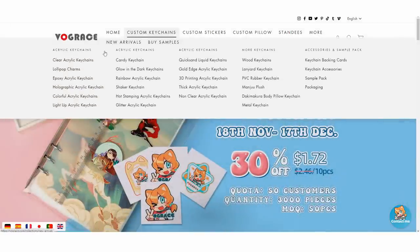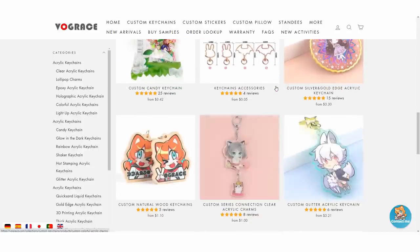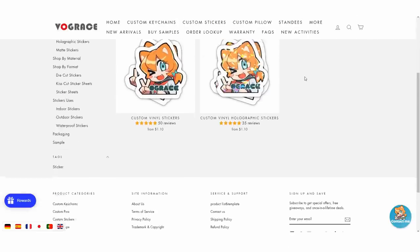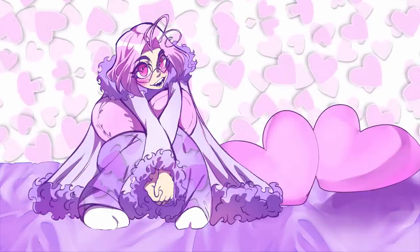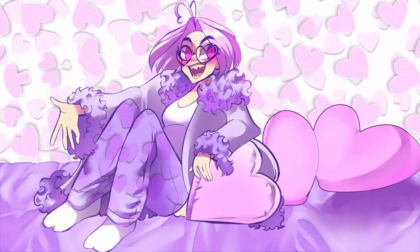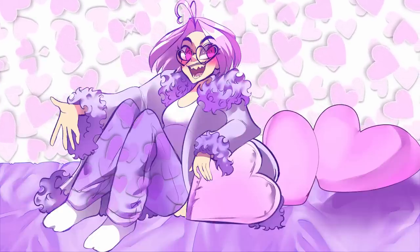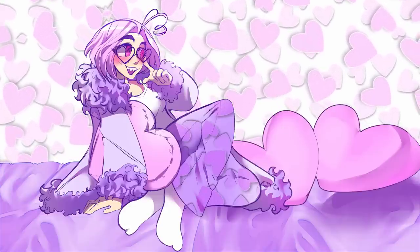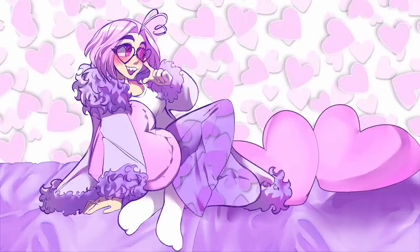Where to find VogueRace? They have their own website, VogueRace.com, which you can find by clicking the link in the description. They also have a bunch of social media all listed on their website, such as Facebook, Twitter, Instagram, YouTube, Pinterest, and Discord. They also have a VIP deal - enter their VIP deal to get 8% off, no limit use, plus a $20 coupon every month for only $99 a year. Again, the link to that will be in the description. And if you're confused about anything, they have an active community Discord with all sorts of fun stuff happening in there, so consider joining it if you want further details.